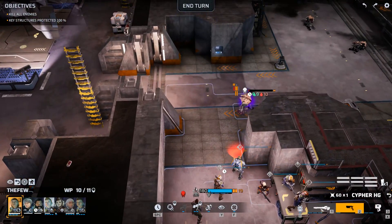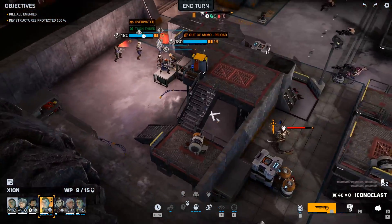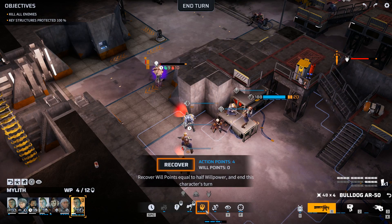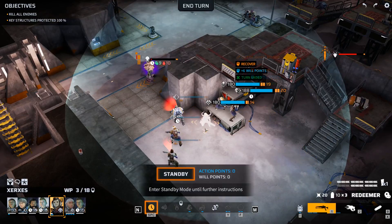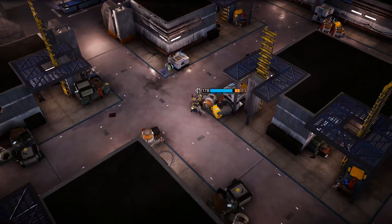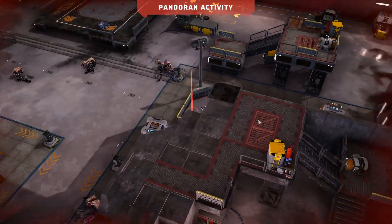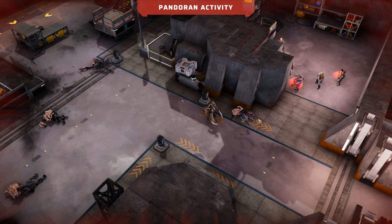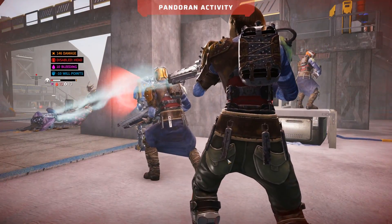Maybe back here with a sniper on overwatch. There's no door over there - I don't know what he's doing there, but I'll just dash out and kill him. He bleeds out and dies. The triton can probably reach me because it's frenzied - that's why I've got a couple people on overwatch so if the triton does get up to us, we're ready for him. Sniper first - good hit, disabled the head. Wham, it's out of here.